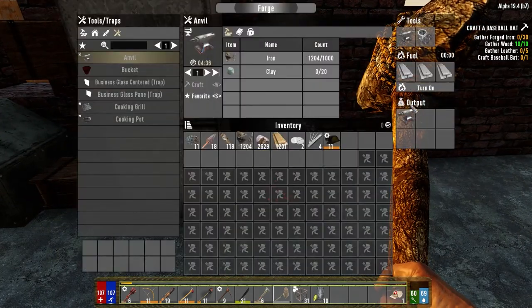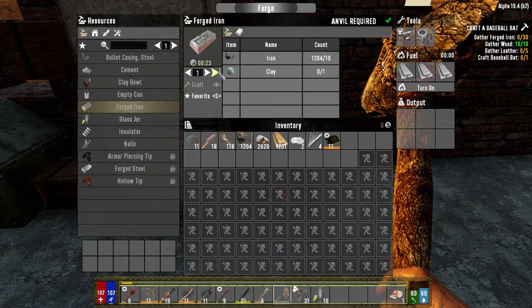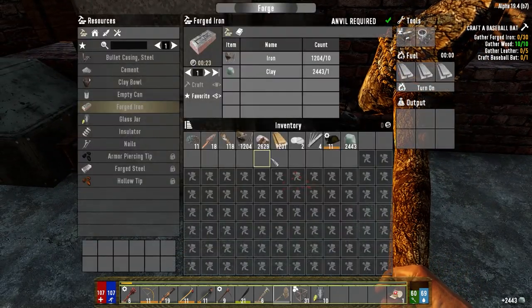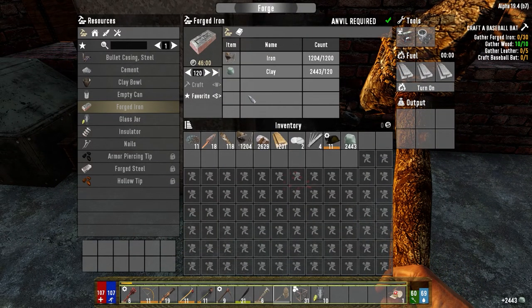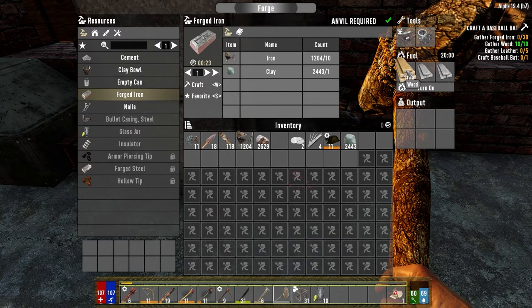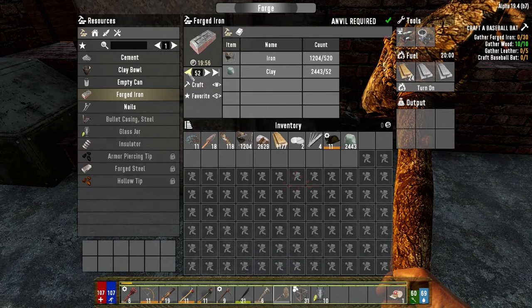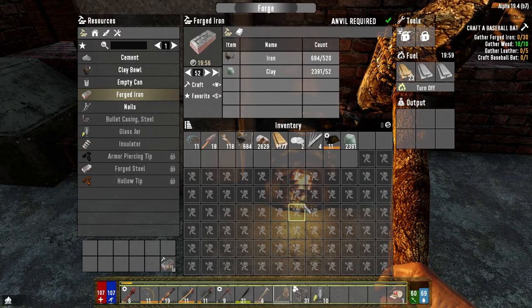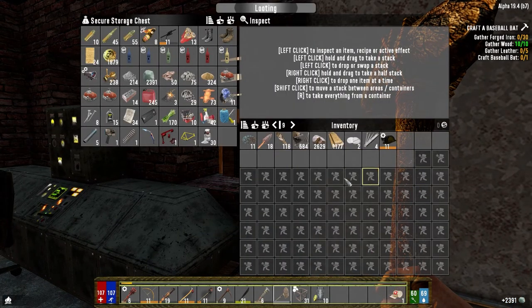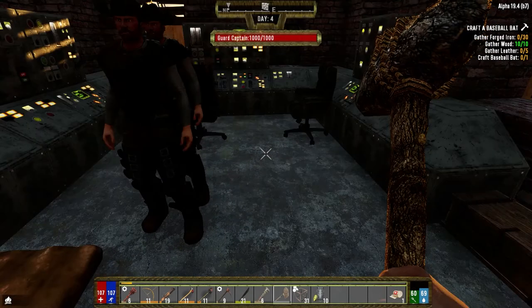We're going to go ahead in the forge now because the anvil's done. Let's make at least some forged iron — we have no clay so we can't make any. I organized things a little bit last night too, so all the food is down below. Let's just make 51 or 52 forged iron for now. Let's get those going. We've got a few things to do today — we need to check for quests.